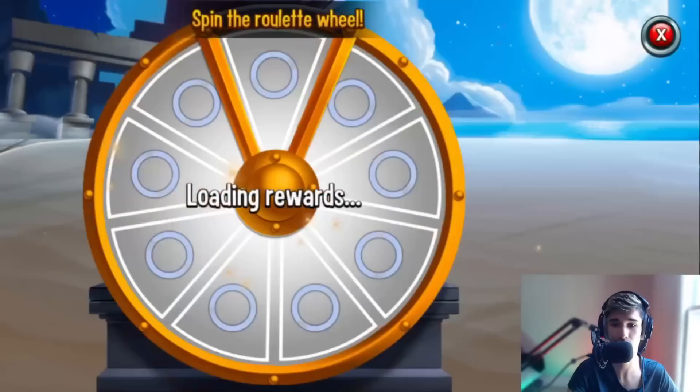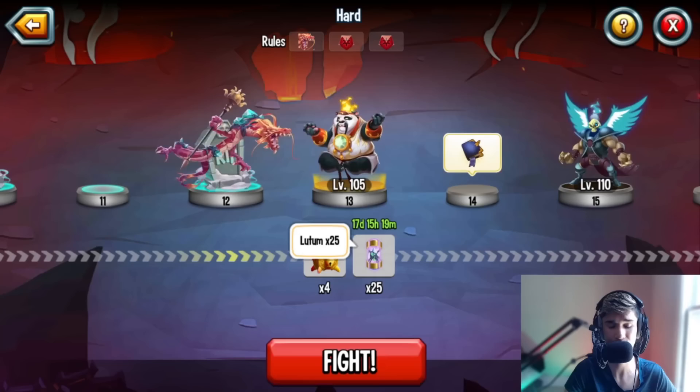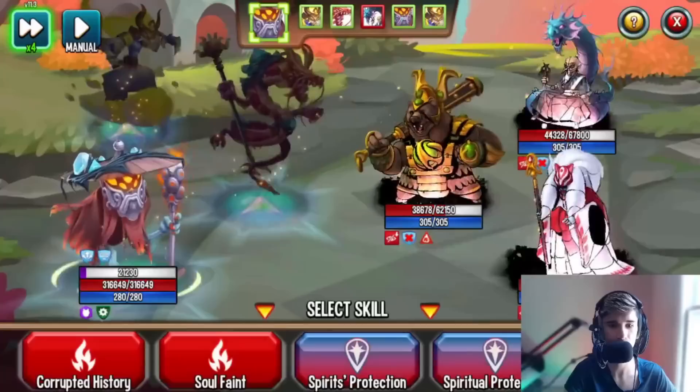If you have a supporter like Jacuna, just continue spamming your heal skill. Pain Distiller kicked in and eliminated — I didn't even have to use any skills, the talent itself just kicked in and eliminated that monster. We got 25 bloodhams and four gold relic chests. Also there's Brave Kahaku and Rasio Co.